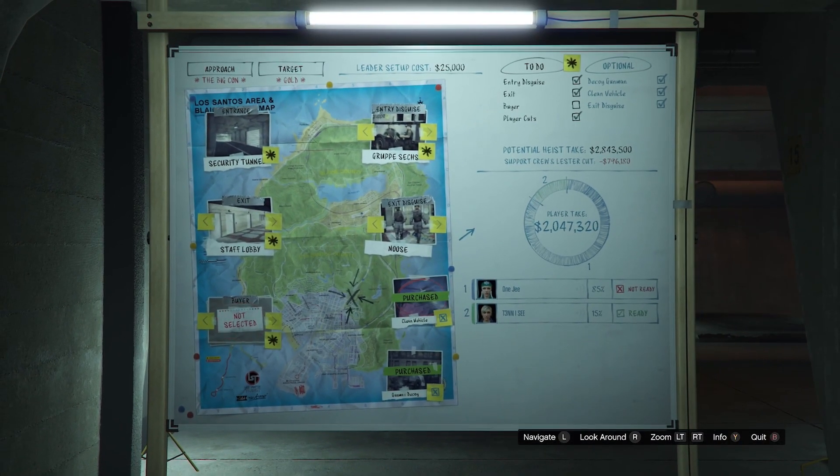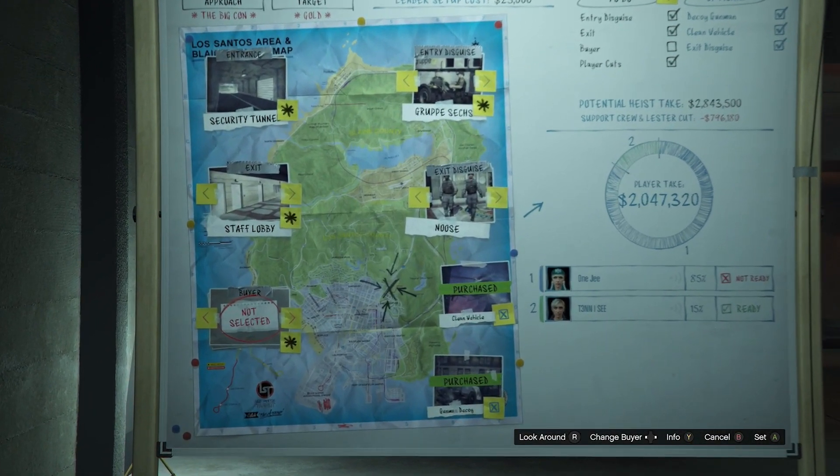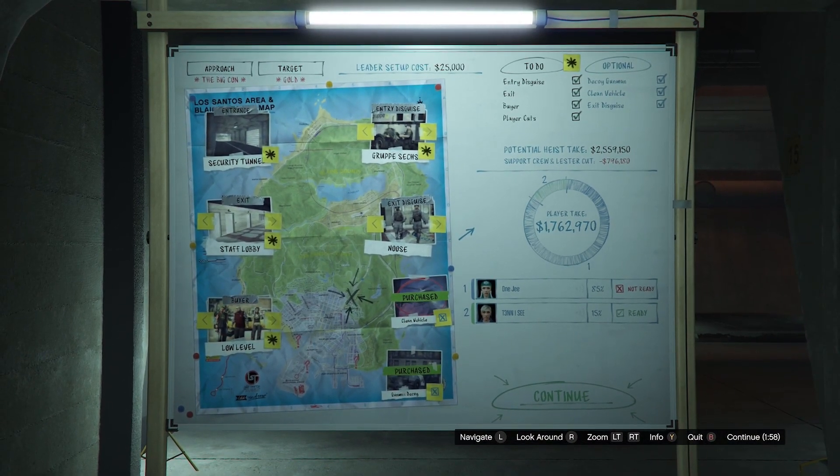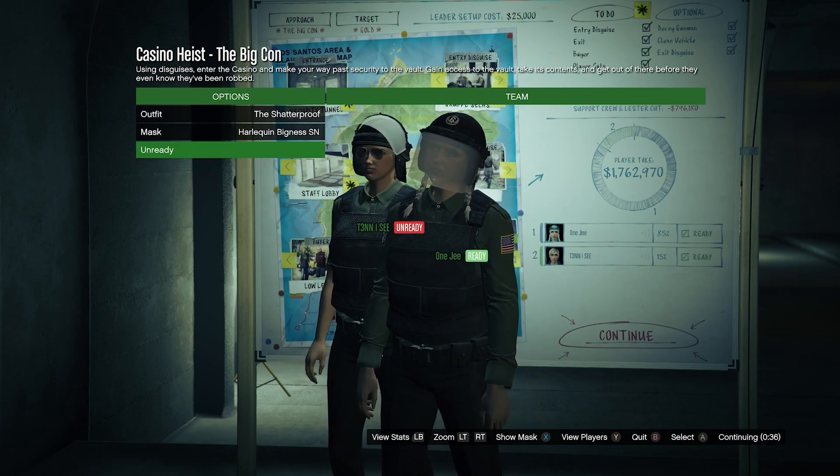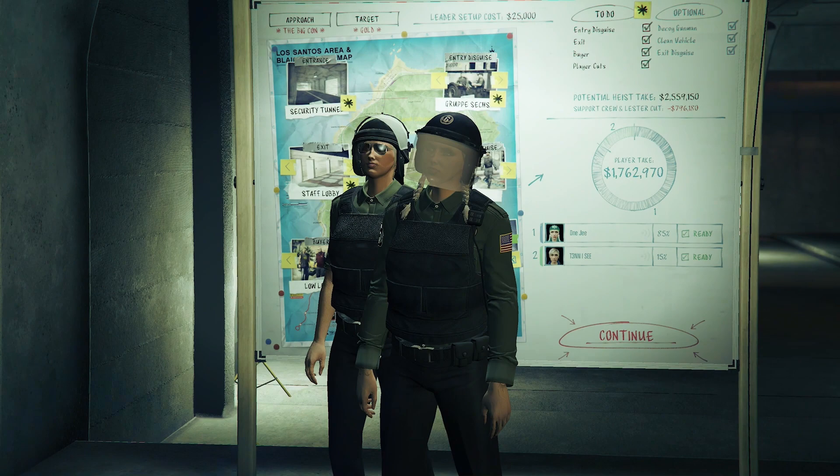Once you guys did it, you can go ahead and change the rest of them — it doesn't matter — because you're going to quit the mission halfway through anyway. All right, here we go. Go ahead and launch the mission. Now what you want to do is make your way inside the casino. As soon as I get there, I'll be back to you guys.